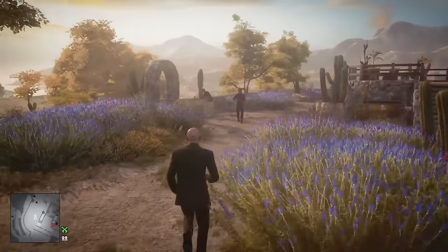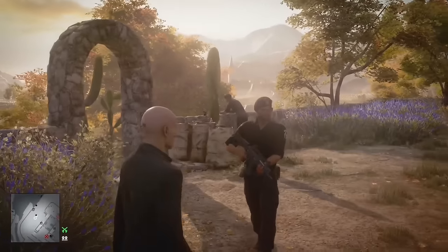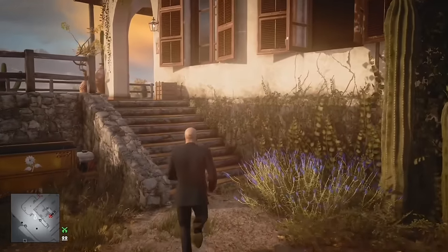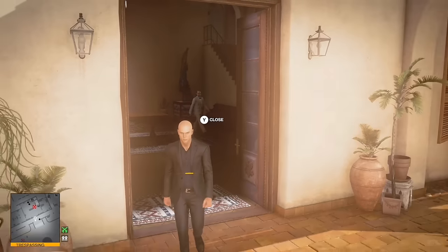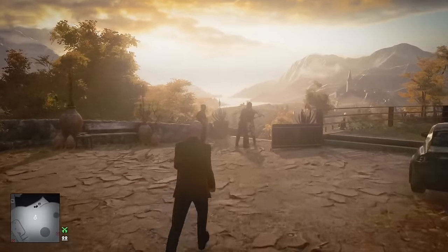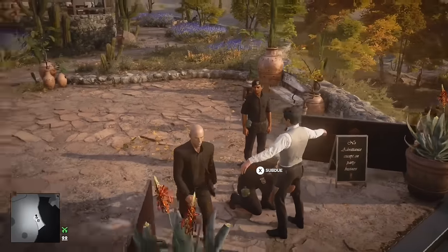The midnight black suit, included in Hitman 2's expansion pass, is allowed to be in the area of Don Yates' villa. It's not permitted inside the house itself, but the area around it, including its roof, is permitted. The guards protecting it will even give you a frisk before letting you in.